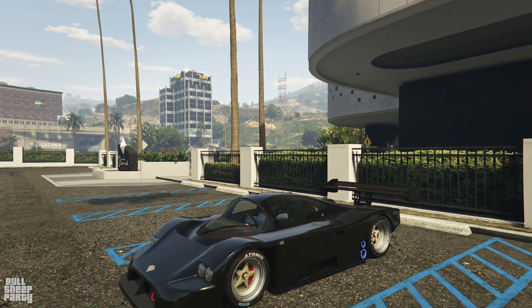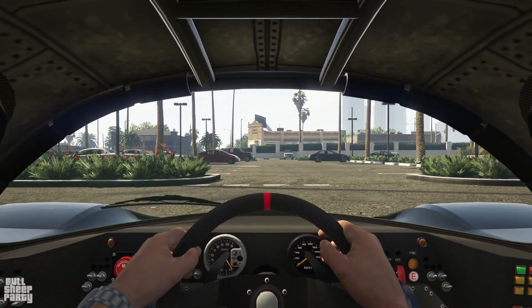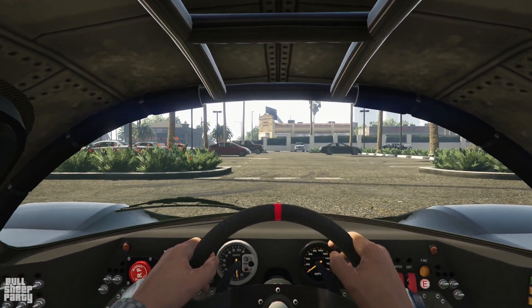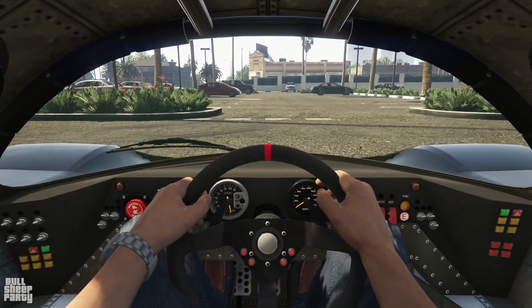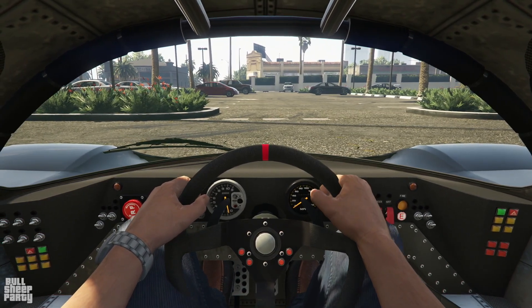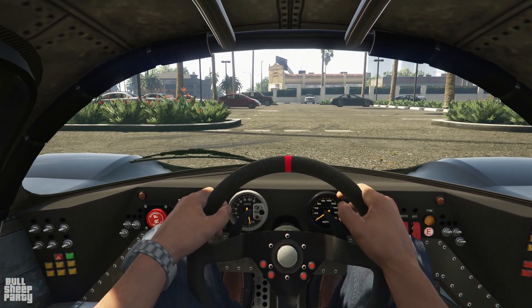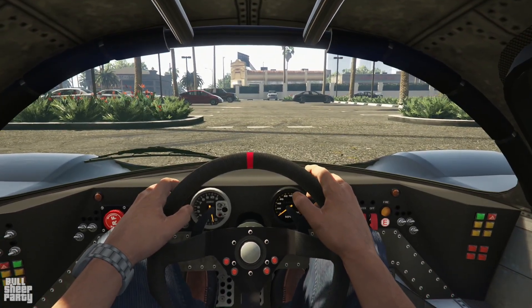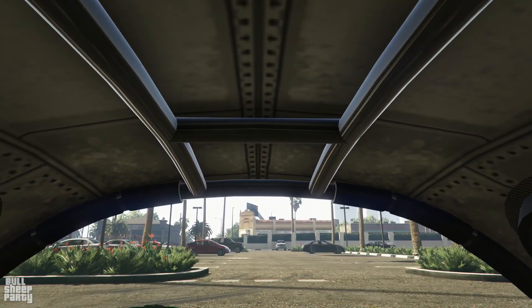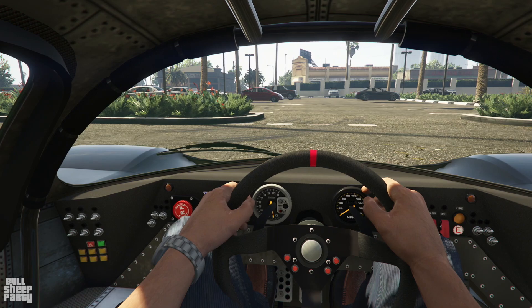Which begs the question, what does the interior of the vehicle look like? Well, let's find out. And this is the main reason I actually thought this was the McLaren F1 — it has only one seat. So if you have a friend, I guess your friend can sit in your lap, which is not a problem that I have since I don't have any friends. Anyway, the inside of the vehicle is unique to it, which is something that I rarely say about vehicles in GTA Online, but it's something that I really like about this one.